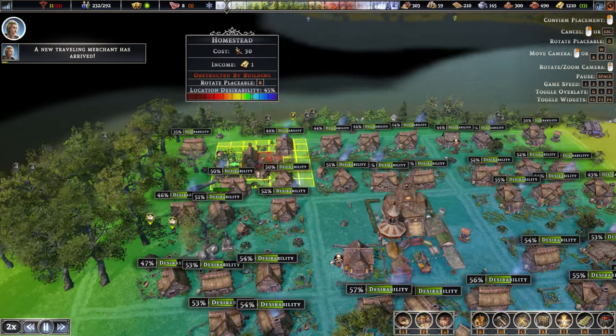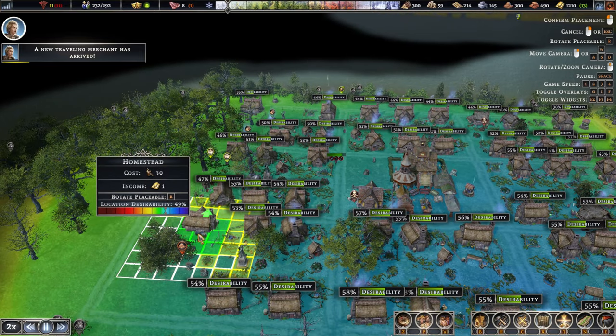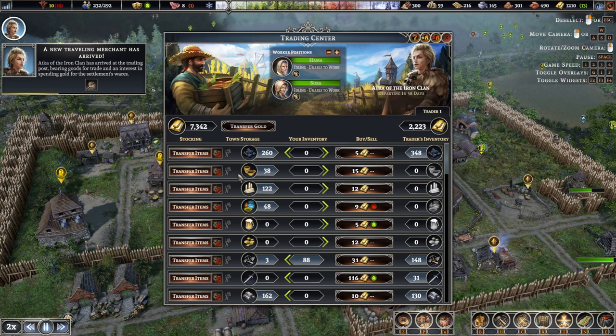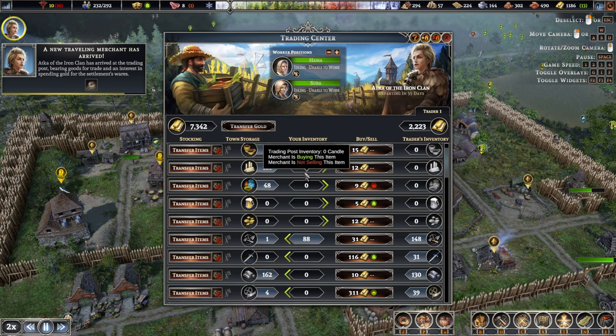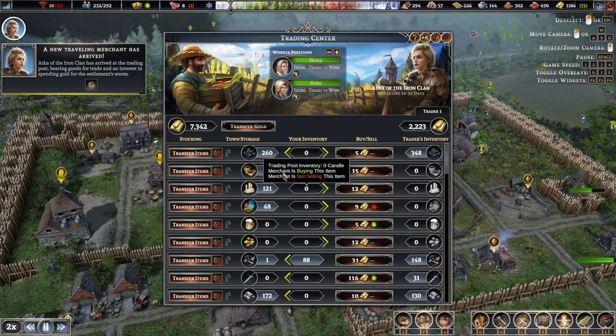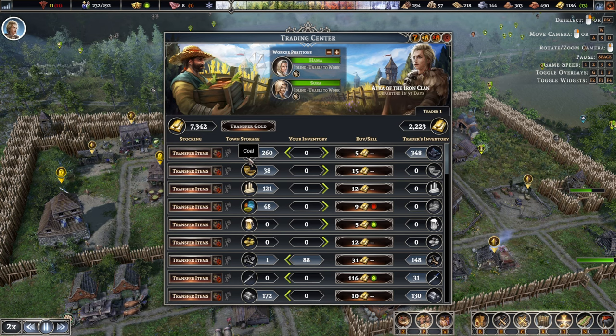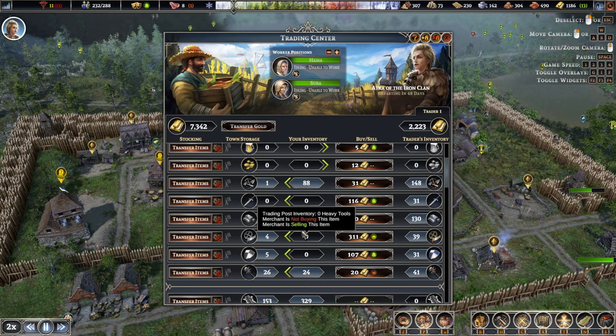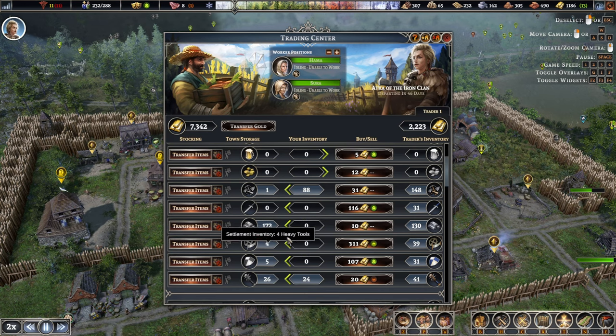These rows are now completed. So we are building a house there and one more can go here. Another trader has arrived — what do we have here? Could sell some coal, I guess, but I also kind of don't want to sell it. I want this stockpile to be full. Because if we sell, let's say, half of it, it's gonna take our people away and put them in the mines, and right now we can't really afford anyone leaving or working elsewhere. And the rest of it we are okay.